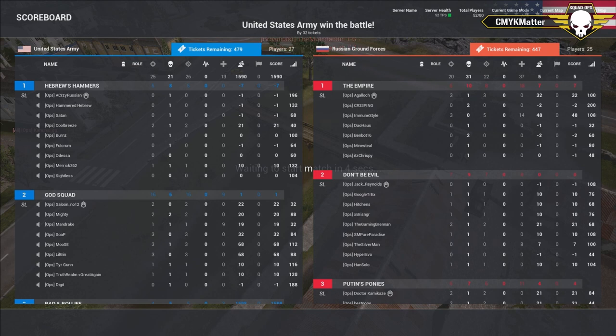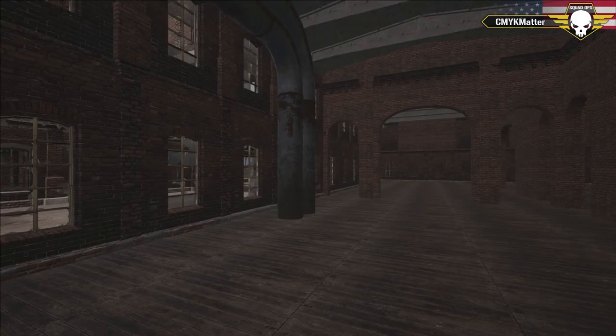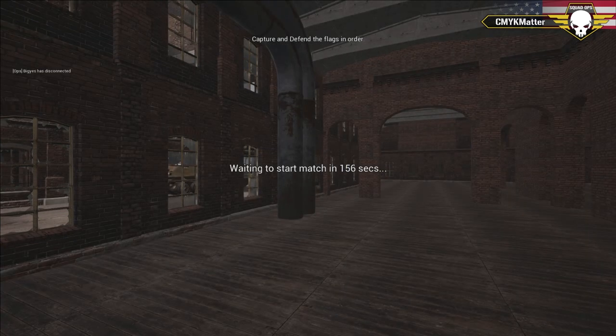They're going to roll this map and reset. No breaks - we usually take a break but we don't need one right now. Let's talk more about this update. The FOB ticker doesn't count up anymore - you have to use the logistics truck to resupply them. Simple things like kit changes: if you want to change from rifleman to grenadier, that costs ammo from your supply crates. Same with rearming. Different kits have different costs. And there's now a three-minute start time, giving a little more time for planning.